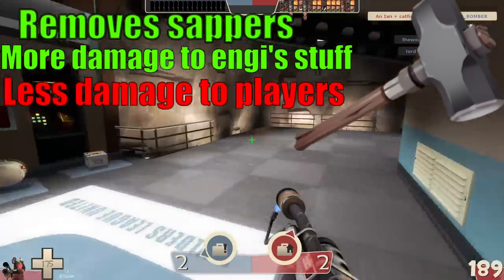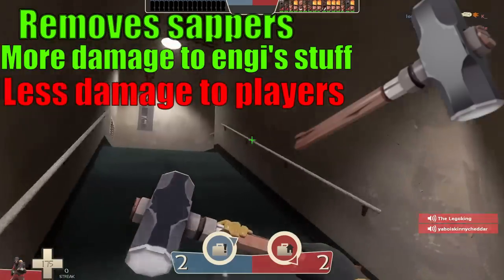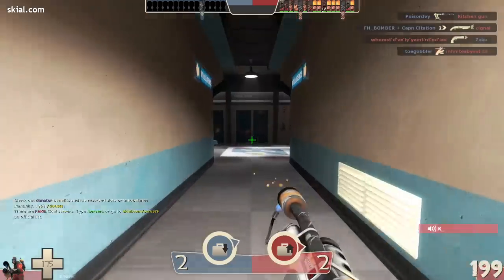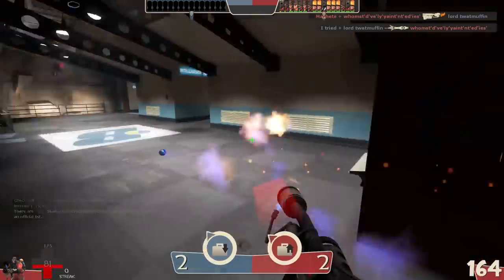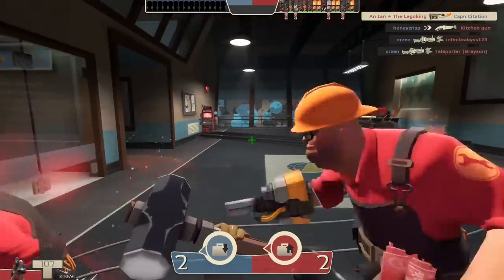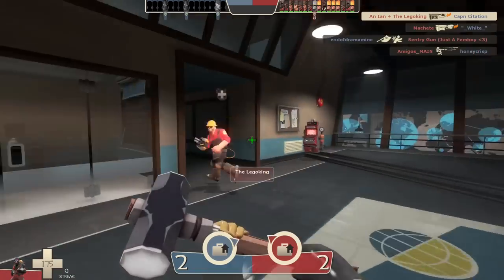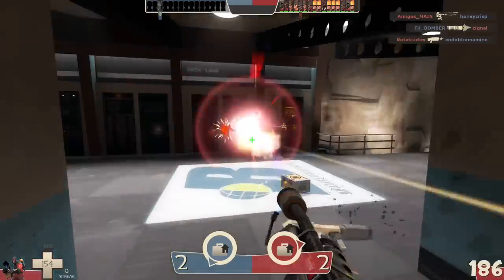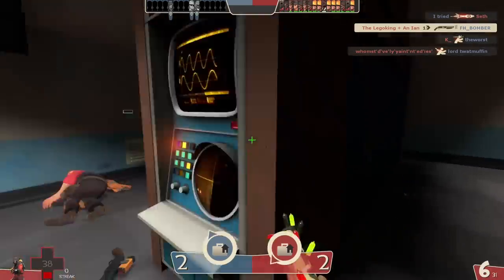As you might be able to tell from the stat lineup of this weapon, it's quite obvious that while it's quite good, it is completely useless for those trying to go for a killstreak. Don't get me wrong — this is a great weapon to have, especially if you're playing co-op with an engineer — but when you're trying to get a killstreak, this thing is just useless. Its whole stick is that it's great for dealing with engineers and helping your own out, not killing people. However, if you want to remove sappers but still want to be able to go for kills under the right circumstances, there is an alternative that's just as good.